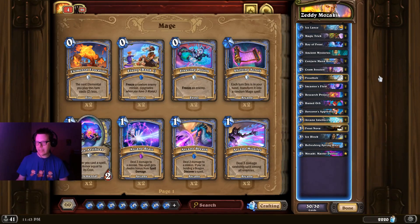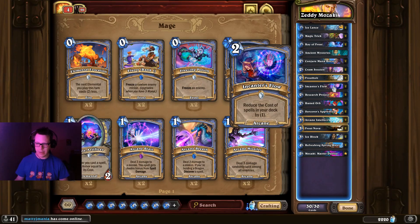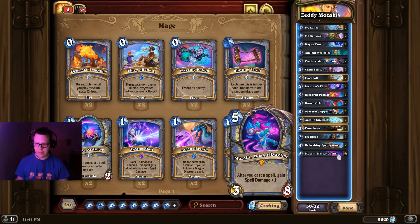Another similar deck to APM Mage is Mozaki Mage. This is a list that was initially optimized by Ben from Warwick, then picked up by Zeddy, who is a very popular streamer and YouTuber. This list also hit number one on the China server. It's not the easiest list to play, but once you get going you can actually OTK your opponent pretty early in the game. You've got a heavy draw engine, Encanter's Flow again to discount the spells, and then you slam down Mozaki and kill your opponent pretty quickly.